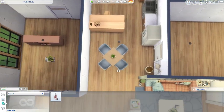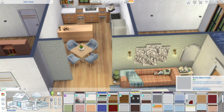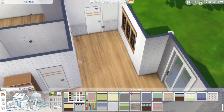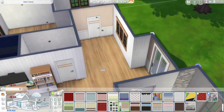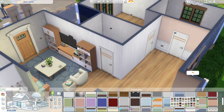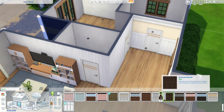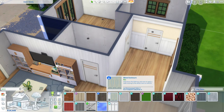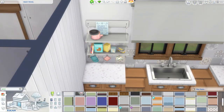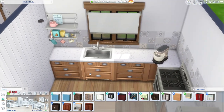We're working on the kitchen now. I decided to put a bar because Summer is going to be a mixologist when she gets to that level. The reason she's not in university is because I couldn't find the mixologist degree option — it might not be a distinguished degree. I think you start at level five when you complete a degree, and some careers have you choose a branch at level six or seven.